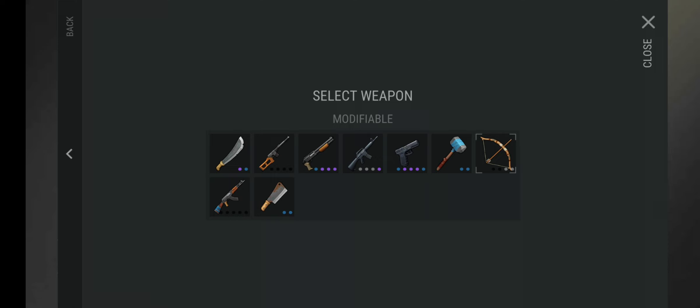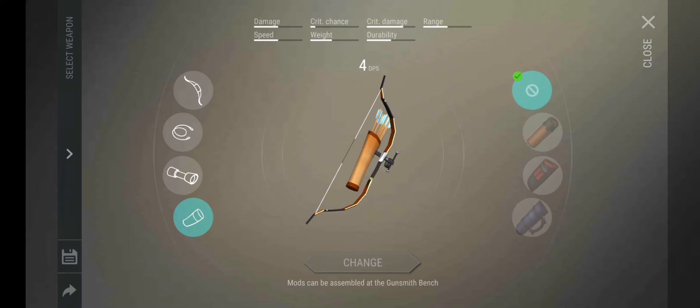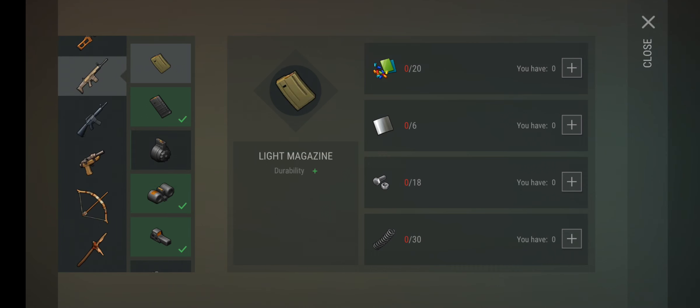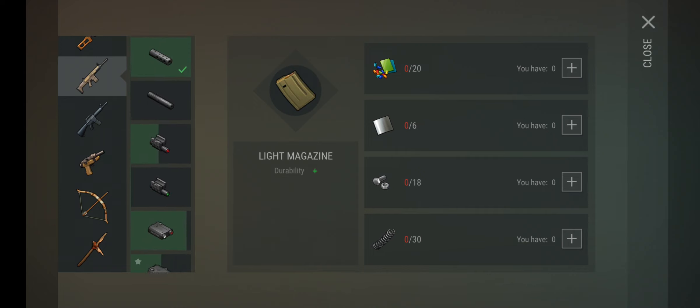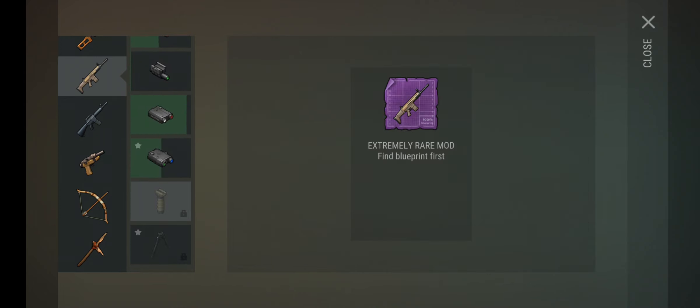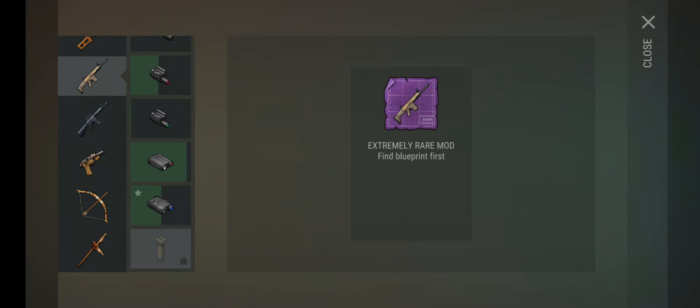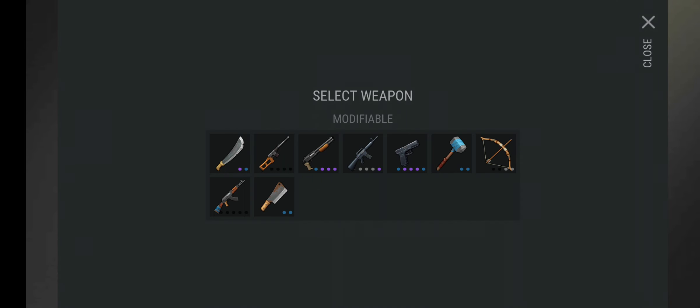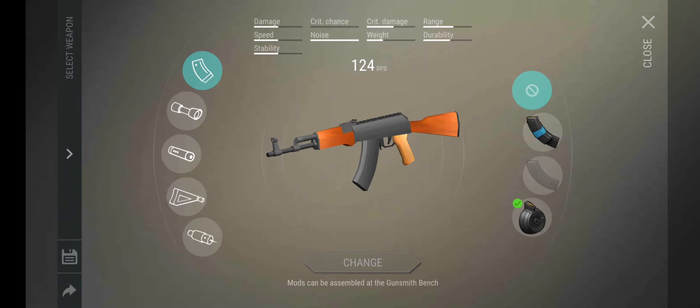The SCAR should be here but it's so hard to fully mod — going fully purple makes it way better. One mod that changes the SCAR completely is the handle, which I don't have yet. The SCAR handle is an extremely rare mod, very hard to get. When I eventually get it, it will change my gameplay immensely.